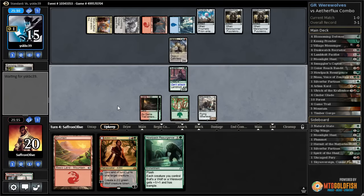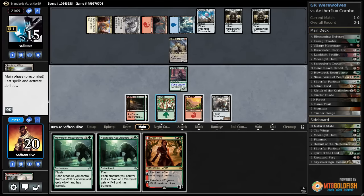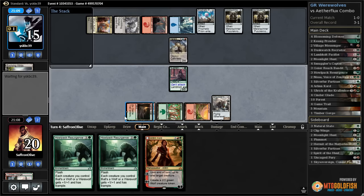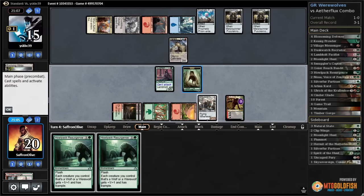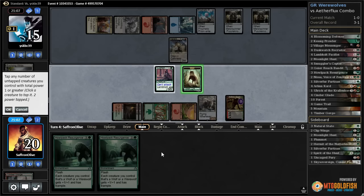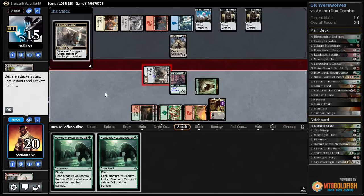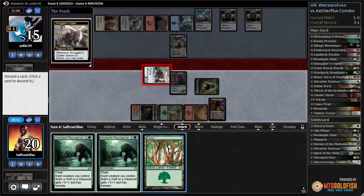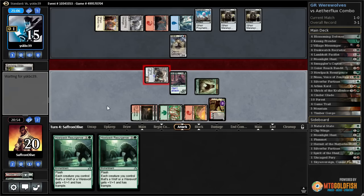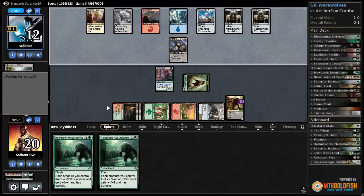We draw another Howlpack Resurgence. Play the mountain, play Arlencord, make a wolf, crew up Smuggler's Copter, get in for three, loot, discard the forest, and pass. Opponent's at 12.